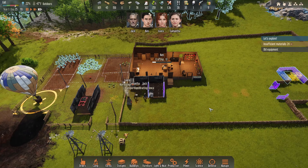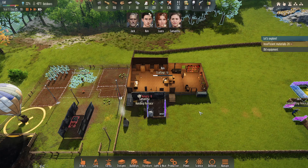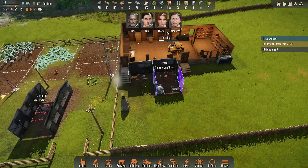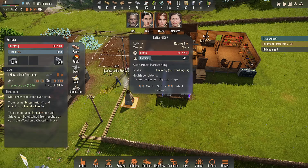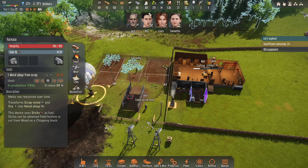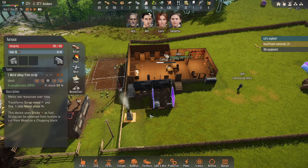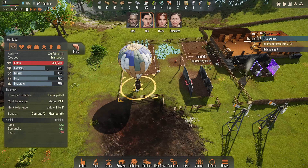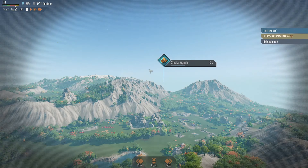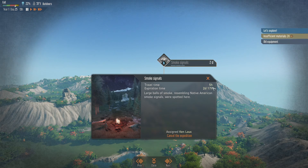We have a fair number of sticks, but not a lot. Here we are on the first day of fall, ladies and gentlemen — we have reached autumn. We're at 88 metal alloys — that's pretty good. I think now that I think about it, Ken is going to go on an expedition. Do we have this fueled? Because I want him to go see what this is all about — it's only a five-hour trip, so he'll be back.